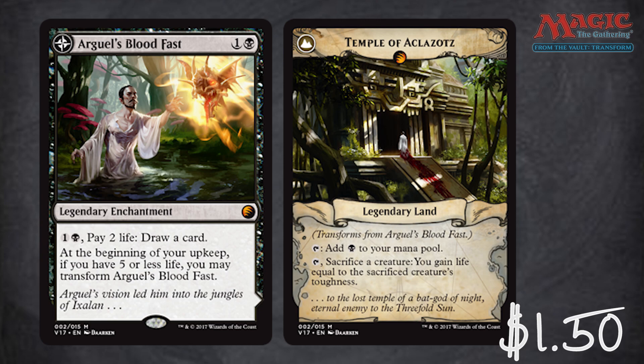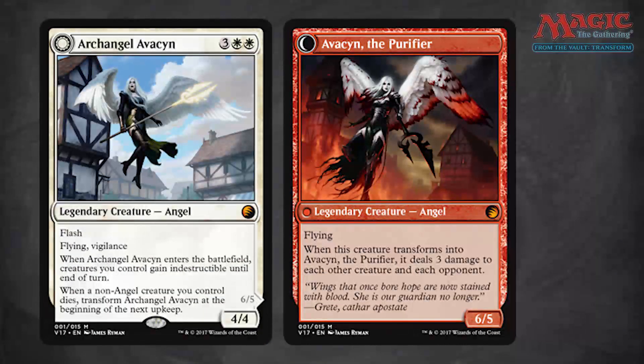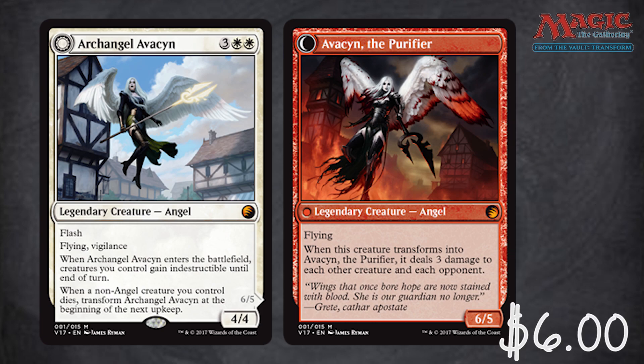After that we've got something far less insulting — Archangel Avacyn. This card is really solid. I enjoy the concept that when a non-angel you control dies, she turns into Avacyn the Purifier. Avacyn the Purifier's artwork is intense with that crazy red fringe along the angel wings and the fire coming up beneath her — it's really enjoyable and a really solid card. That's a six dollar value right there.